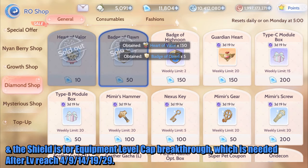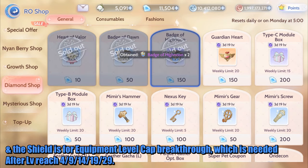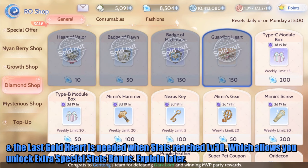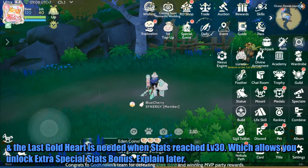The Shield is for Equipment Level Cap Breakthrough, which is needed after the level reaches 4, 9, 14, 19, and 29. The Gold Heart is needed when stats reach level 30, which allows you to unlock extra special stats bonus.